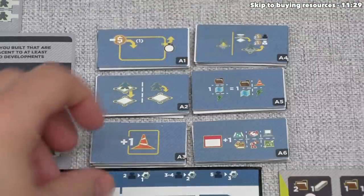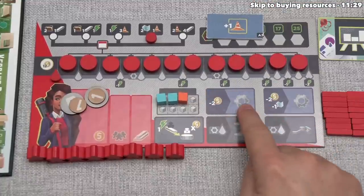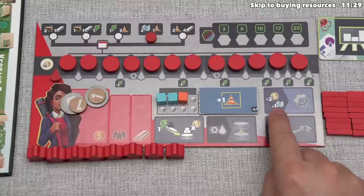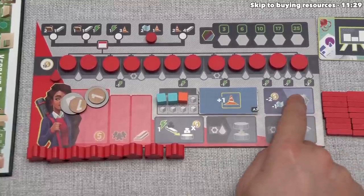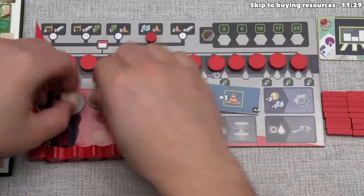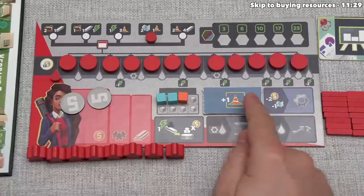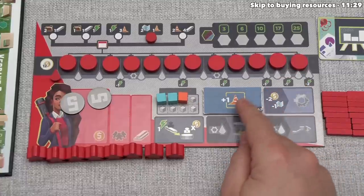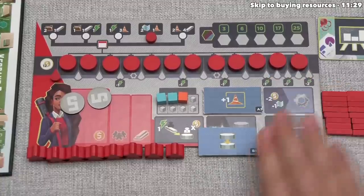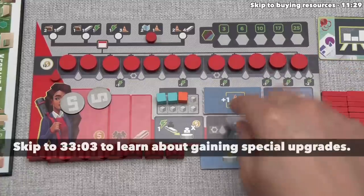Red wants this upgrade here. In order to pay for it, they spend the resources associated with that spot on their board. The first upgrade a player gets costs two money; the second costs two money plus one engineering resource. Players can only have two upgrades in the entire game — once you have both, you can't perform this action anymore, locking you in to those decisions. This upgrade says every time they perform an action requiring the construction resource, they always act as if they had one more of that resource. The two lower upgrade slots are special upgrades gained by moving the capacity token down the station line.